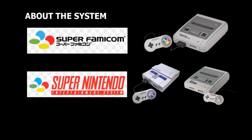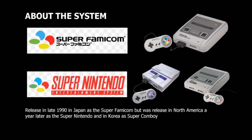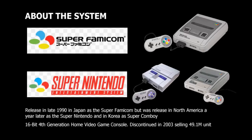The Super Famicom, also known as the Super Nintendo in North America and Europe, is a 16-bit 4th generation home video game console developed by Nintendo. It was released in 1990 and is a successor to the popular Famicom, also known as the NES. It was discontinued in 2003, and a total of 1,757 games were created for the system.